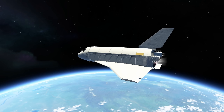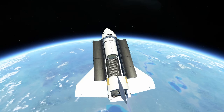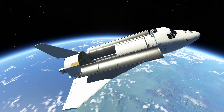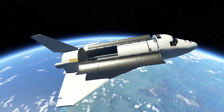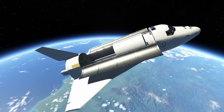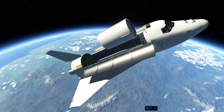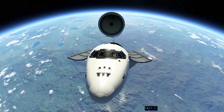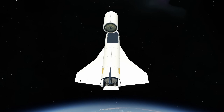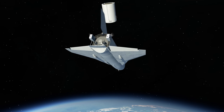The real Buran only flew once to space, unfortunately. A couple more were built beyond the original prototype, but due to the collapse of the Soviet Union, that remained the only flight. What it also didn't do is what I'm doing here — delivering a payload to orbit, or at least none that we know of. Here we have a 32-ton tank. We deliver that to orbit, but nobody can use it because there's no docking port or anything on it, so it's basically just space junk. And here we're pushing it away.